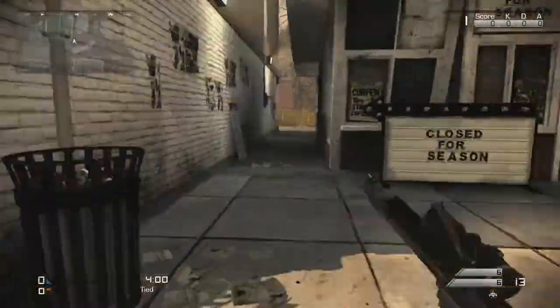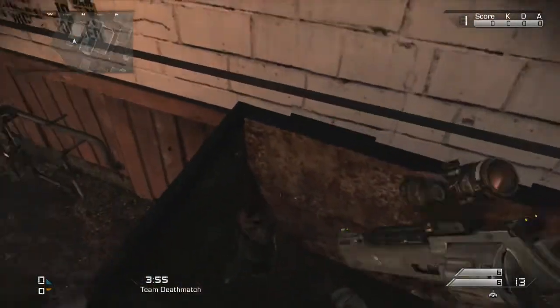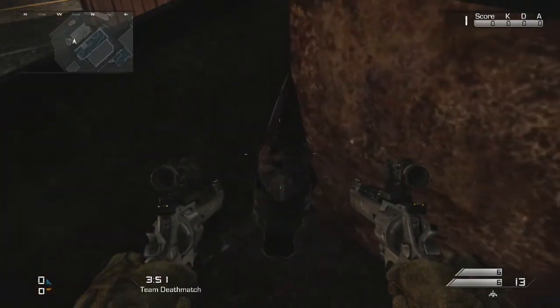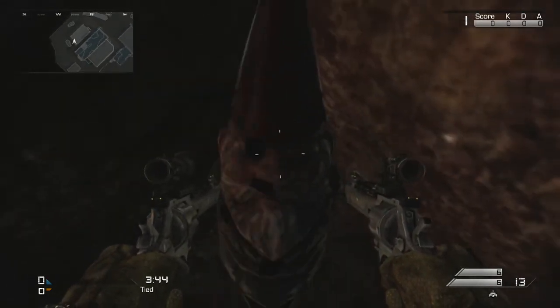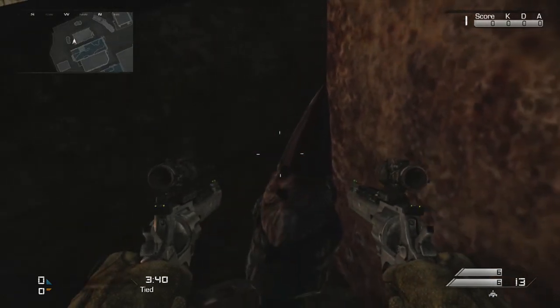But what I really wanted to show you is the other gnome over here in this dumpster. Most people don't know about this gnome, but they know about the other gnome in that water tower. So this is just the gnome — I guess it replaces the teddy bear easter egg thing, I don't know. But I just thought I'd show you guys this interesting little easter egg on the map, Warhawk.